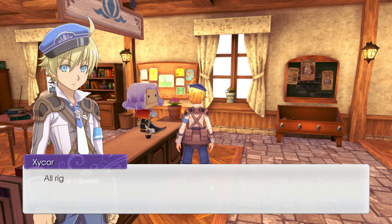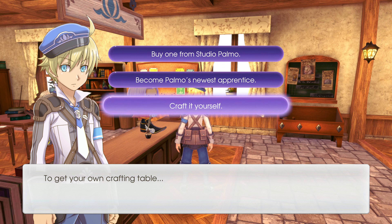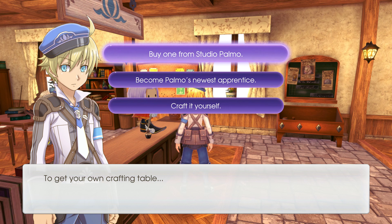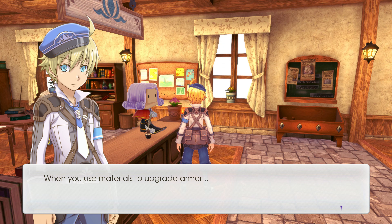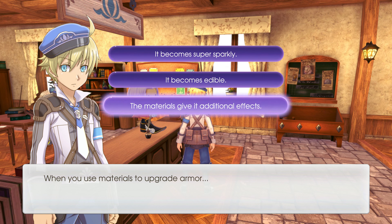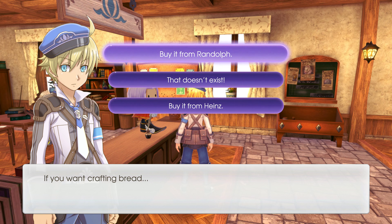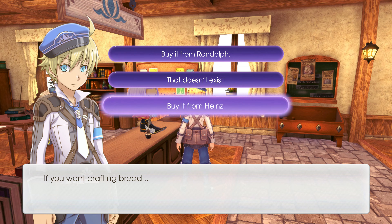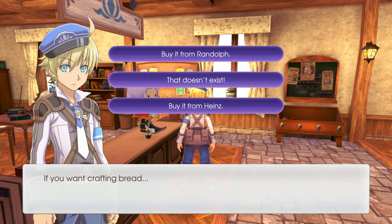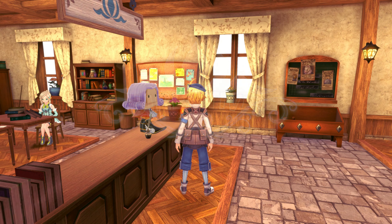Crafting license exam: 'To get your own crafting table, buy one from Studio Palmo, become Palmo's newest apprentice, or craft it yourself?' Buy one from Studio Palmo — that's how it would be. When you use materials to upgrade armor, 'it becomes super sparkly, it becomes edible, or materials give it additional effects?' Materials give it additional effects. 'If you want crafting bread, buy it from Randolph' — I did it! Got the crafting license.